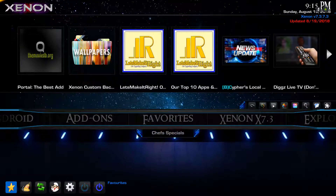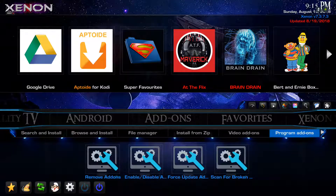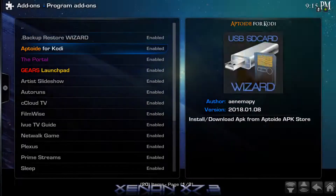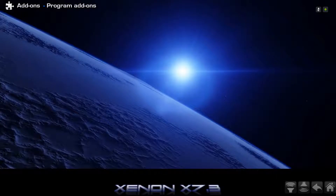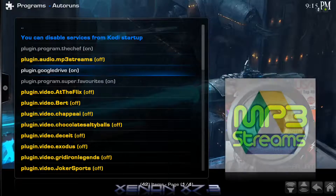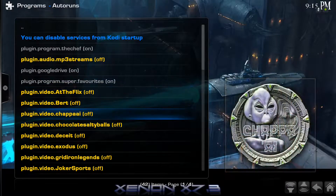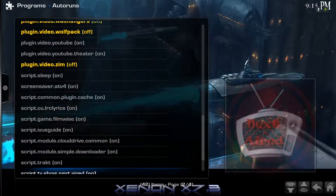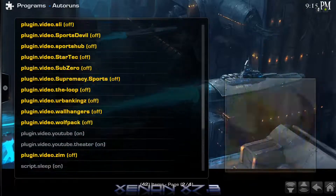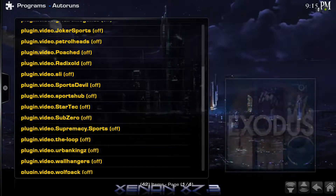You'll have it because you have it in your original build right now. Just in case, the program add-ons are right here — you'll have an actual section called add-ons. Click on program add-ons, click on auto runs, and click open. You can see I've got an audio add-on right there, and then look at this list of video add-ons that run in the background normally — that is pretty crazy. This will make it so you can use this build on a Fire Stick.